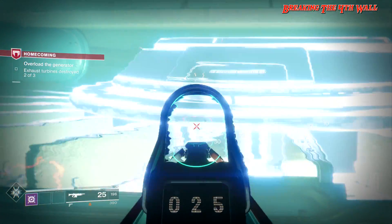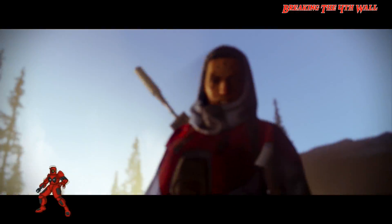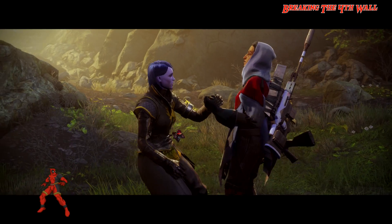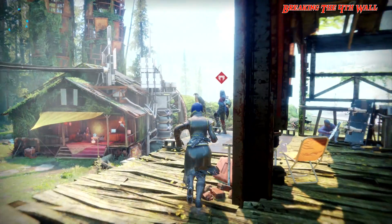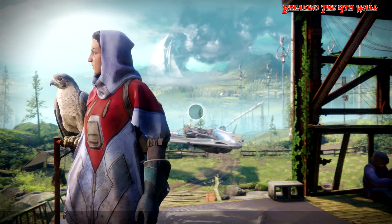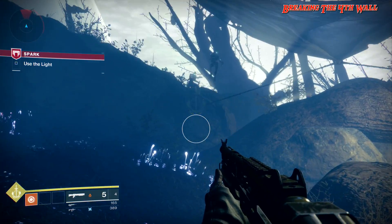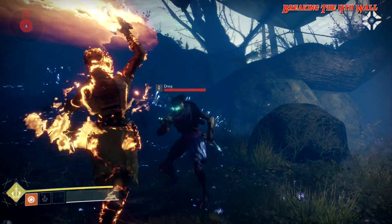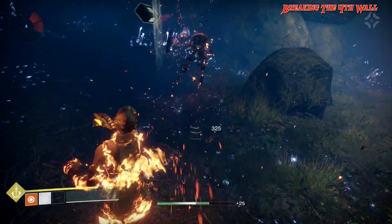What you need to do is complete a series of events starting with the story mission Homecoming, and then after that make your way to the Farm to speak to Hawthorne. She will give you a mission that will start the Red War campaign. The first mission you go on is called Spark, where you need to go to the Traveler Shard in order to obtain the light back. After completing that mission, go back to Hawthorne and she will send you to seek out Devrim Kay in the EDZ.